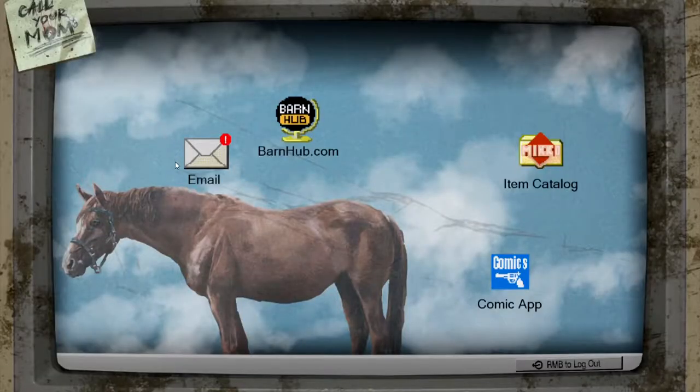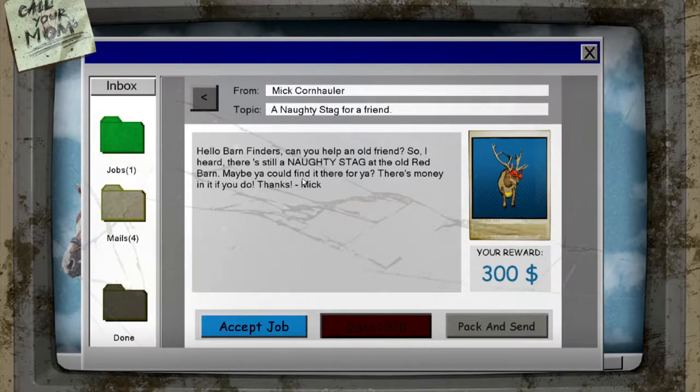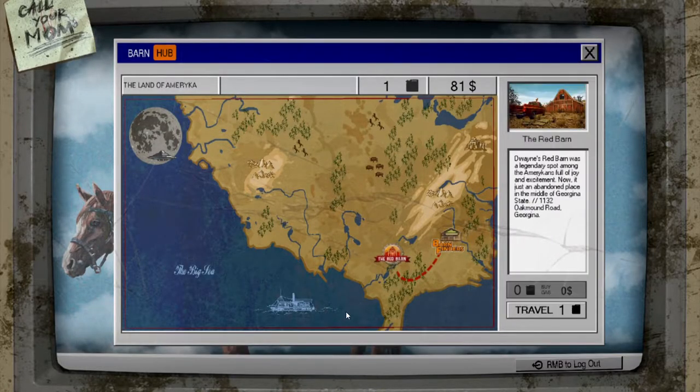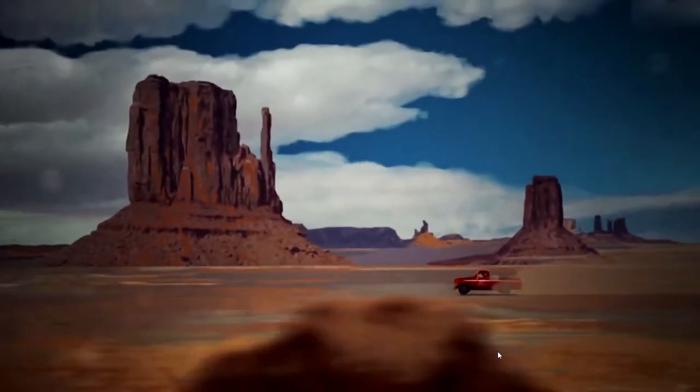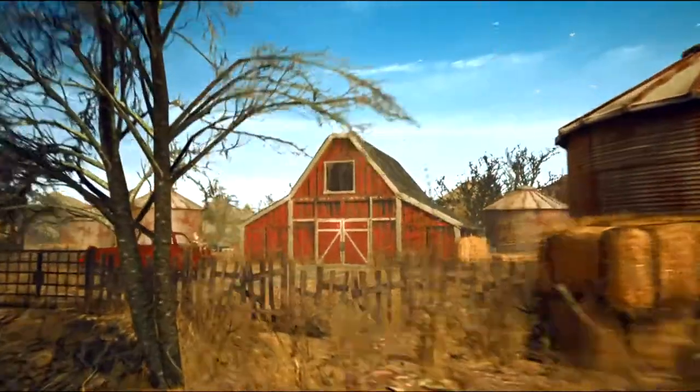Right, so we got mail — call your mum. Hello Barn Finders, can you help an old friend? I heard there's still a naughty stag at old Red Barn, maybe you could find it there for me — I think that's meant to say 'for me'. There's money in it if you do. Thanks, Mick. I will accept that job. Go to the barn hub — Red Barn. Cost one can of gas to travel. We found one so that's good, we don't have to buy it.